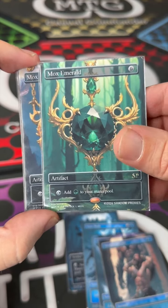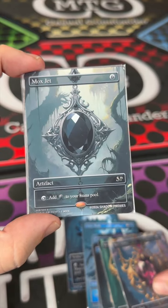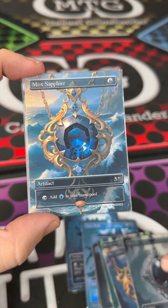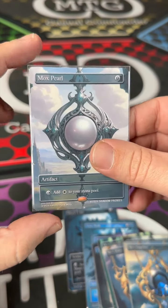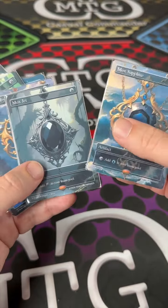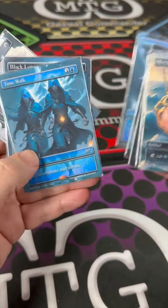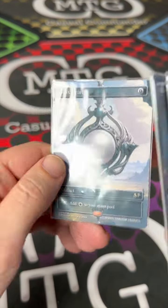It's a big big Mox — Mox Ruby, Mox Jet. Who is the next one going to be? Sapphire — Mox Sapphire! How did I know that? And we got a Mox Pearl in there. Guys, that is the entire Power Nine, and for ten dollars you save about ten thousand dollars from the real cards. These are super amazing.